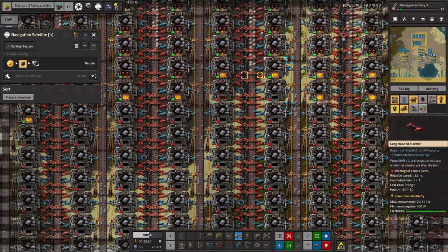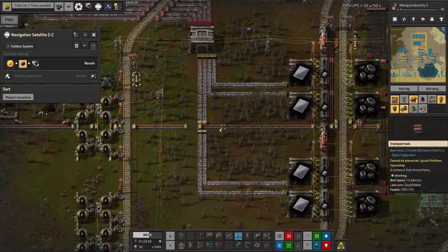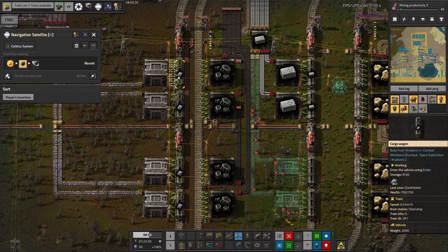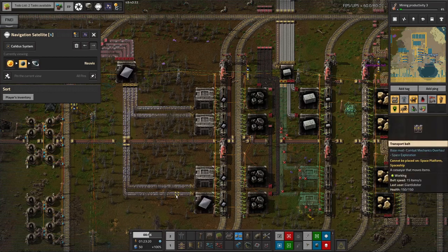We haven't actually put any more modules into the steel production machines, so we're not doing this quite as productively as we might be. But it is still taking in the other half of the iron supply, and if we look down here, these warehouses are basically empty — it's all dumped straight into a train that's not yet satisfied. We are still having productivity problems here, but I think this is now on my shoulders because we need vulcanite flowing.